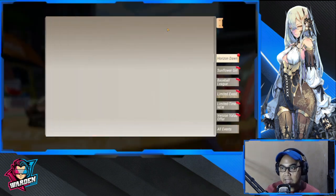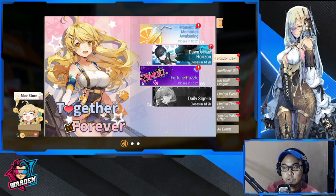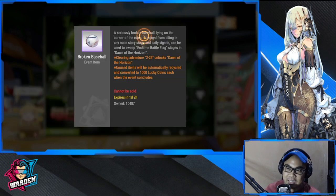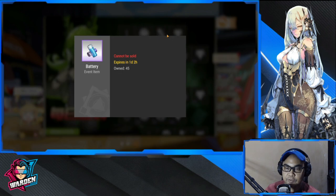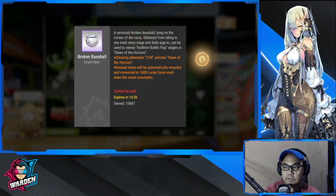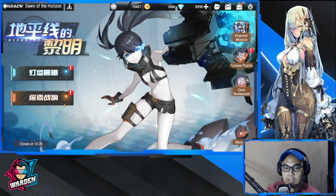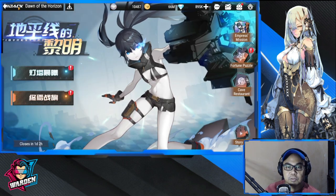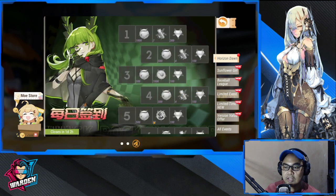Moving back to the Fortune Puzzle — we discussed that. So with the daily sign-in, this particular currency is going to be used for the Bingo event, and this one is for the Dawn of Horizon event. Once you want to collect sweep rewards, you need those baseball icons so that you can claim those.